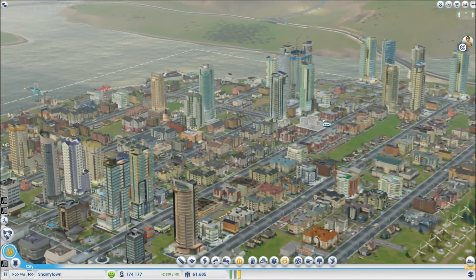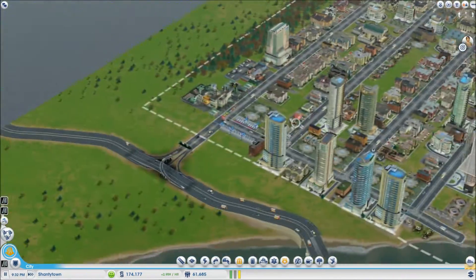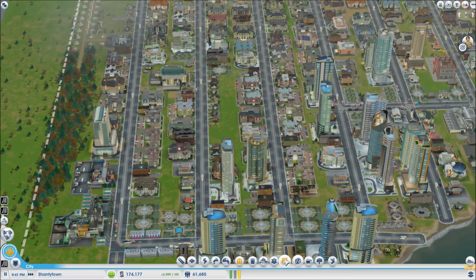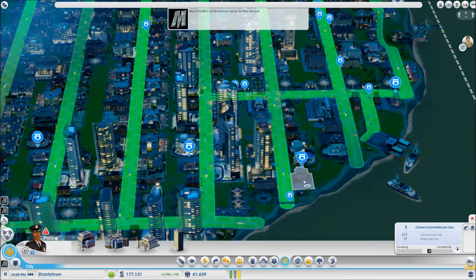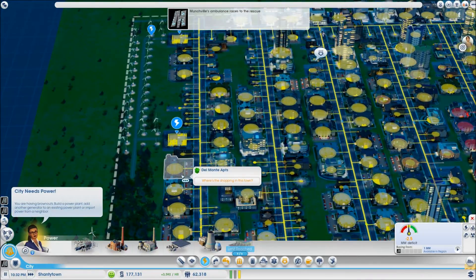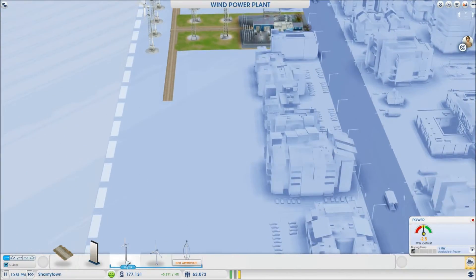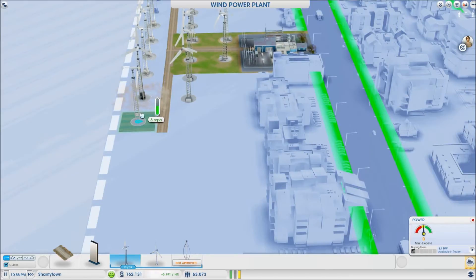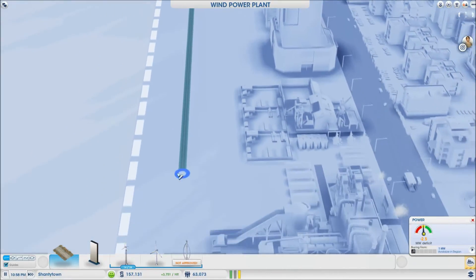Alright, here we go. Zooming on in over here. Let's see what's wrong with this place. You're making some money, but do you have a high tax rate? There was another patch since the last time I played, but I don't know what's changed. Police coverage — we have decent police coverage. They're closed because of power. How do we not have power? How is it every time I jump into the game there's a friggin' power deficit? I don't understand. There wasn't a power deficit the last time I played, I'm pretty darn sure.